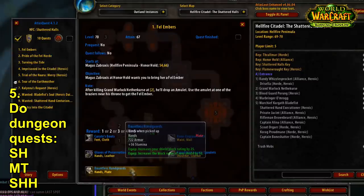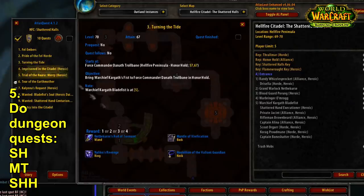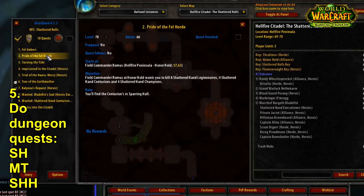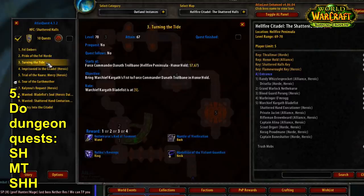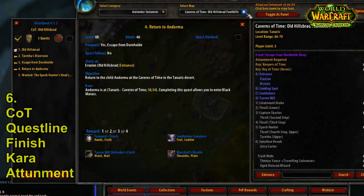Then do a Shattered Halls run. You've got the quest 'Fell Embers' for a good gear piece, 'Turning the Tide' for another gear piece, and 'Pride of the Fel Horde' which rewards about 20 gold — might as well do it. These quests are fairly easy to pick up before you go in with no difficult pre-quest requirements.